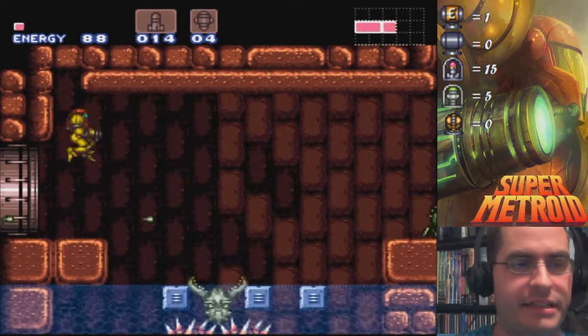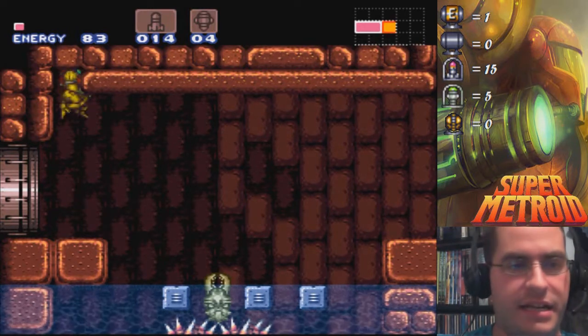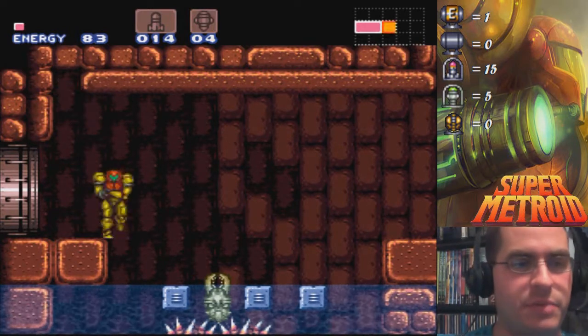That's too high — I'm going to need the high jump boots. It says in the guidebook that you can get the spazer beam right now.